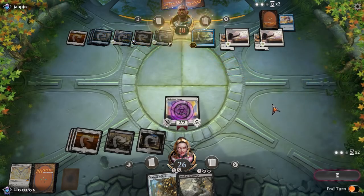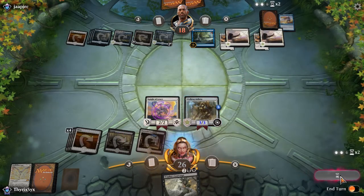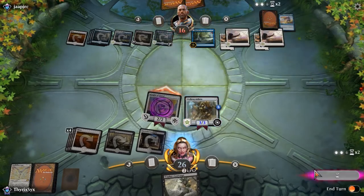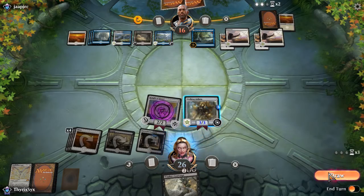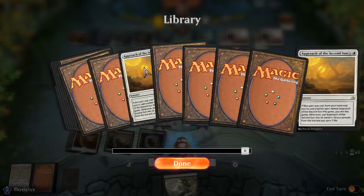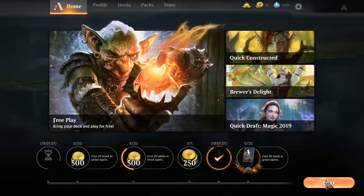They went for Approach of the Second Sun — that's unfortunate. I don't have a ton on board. I'll get this for three but it's very unfortunate. I think that misplay early in the game might have lost me this game, because now they can just keep casting Approach with Search. Pay attention to that, make sure you don't make the same mistake I did. It's a fun deck — that's the first time it's happened because that's the first time I've played against control with it.